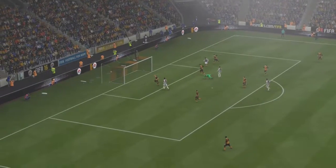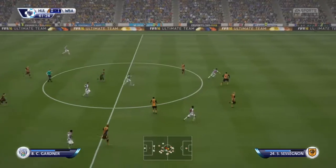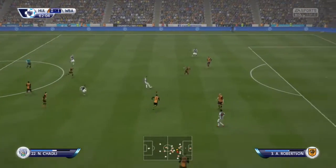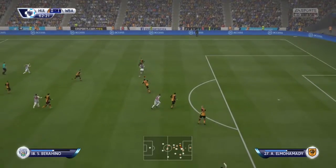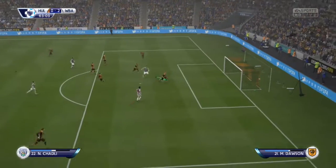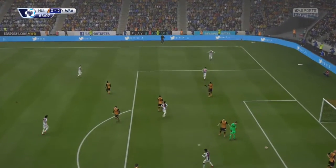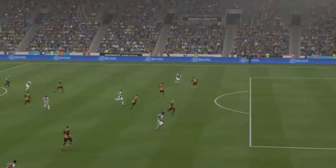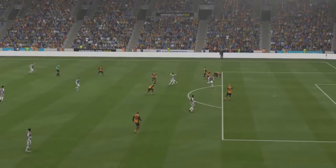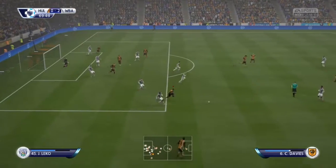They come forward again through Gardner — a good challenge from us — then they pass it to Chadli, who gives it to Berahino, who plays it back to Chadli. The header from our defender was very poor, played straight back to Berahino, and it was a simple pass and finish for Chadli to make it 2-0 to West Bromwich Albion. Very disappointing defending.